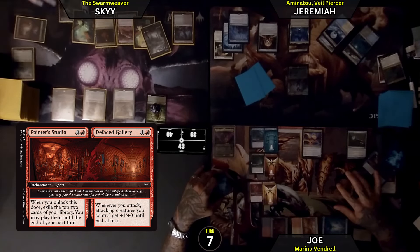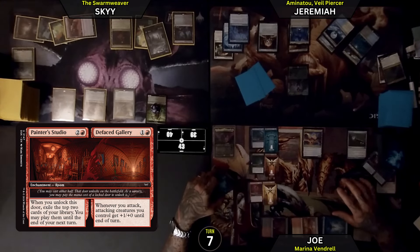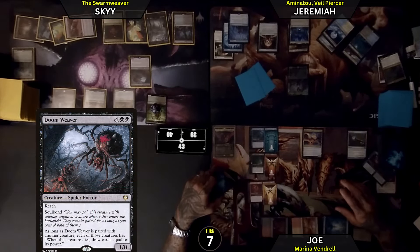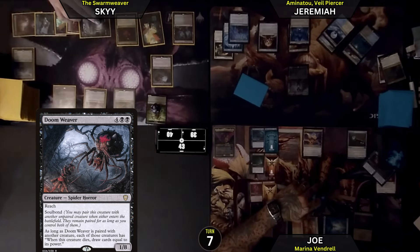Black, black — 2, 3, 4 — for Doomweaver. Reach, 1/8, Soulbound. I'm going to soulbind it to the Crypt Ghast. Each creature has: when this creature dies, draw cards equal to its power.